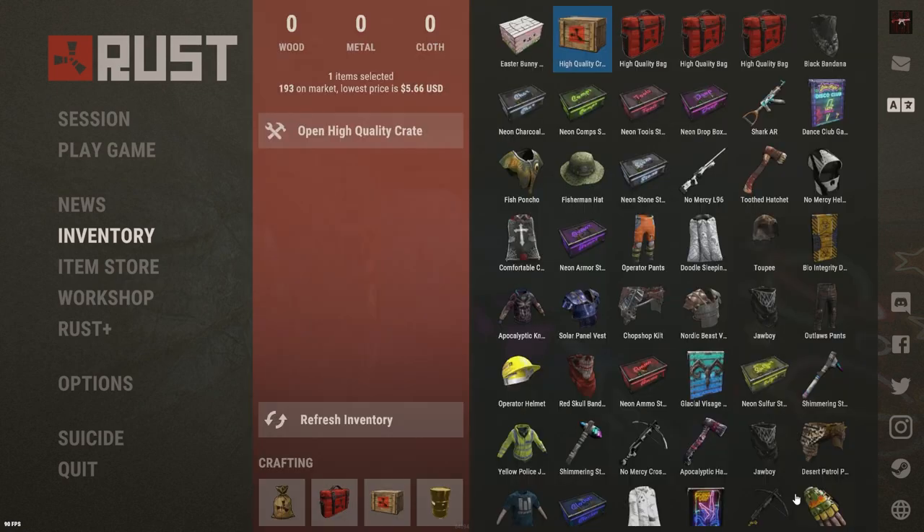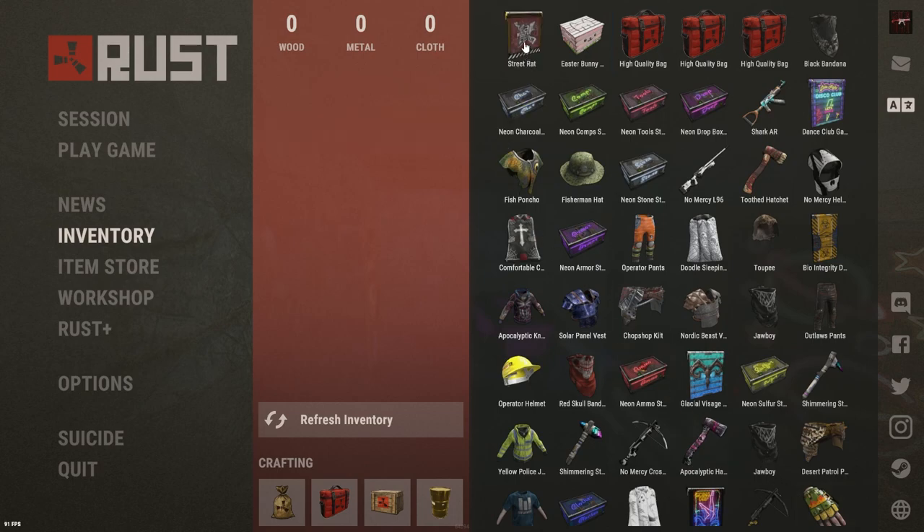Street Rat — that is a badass garage door. It's probably not going to be worth anything, but yeah, $1.33. I'm not mad at it. I haven't really seen many on the market, so I'm alright with that.